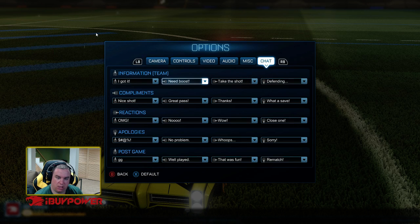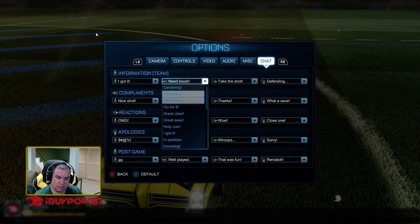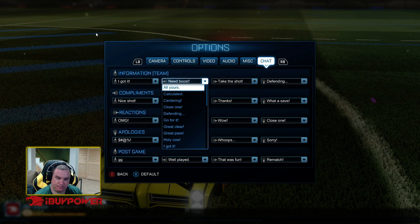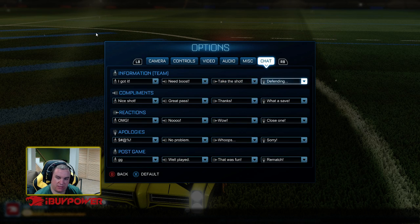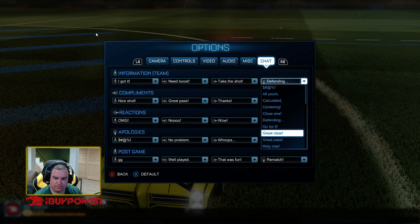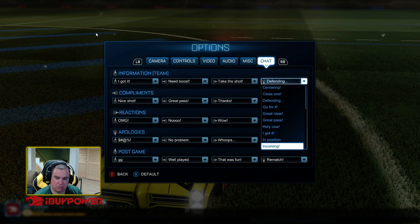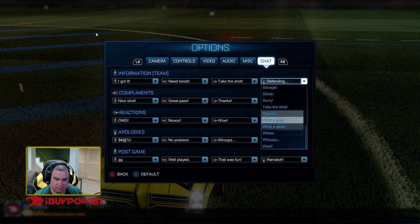So information — this is just for your team. 'Need boost' has replaced the centered option. Centered is still here but it's just not a default option anymore. I got 'take the shot,' which is kind of needed for the face-offs. 'Defending' — like, you can probably get rid of defending because 'take the shot' is there. They have 'calculated' in here too.